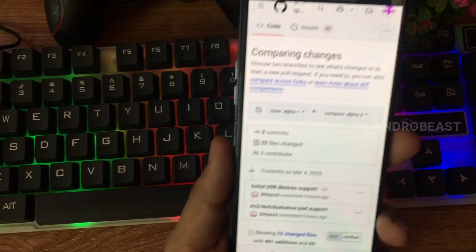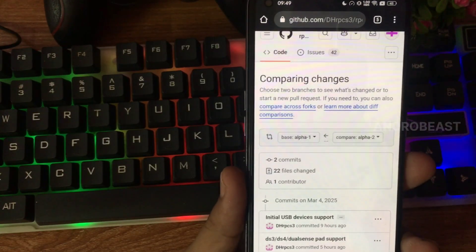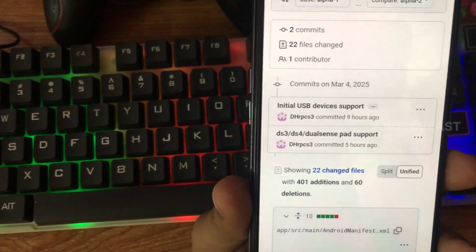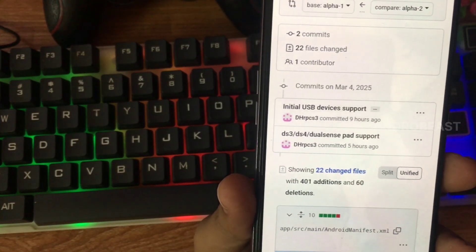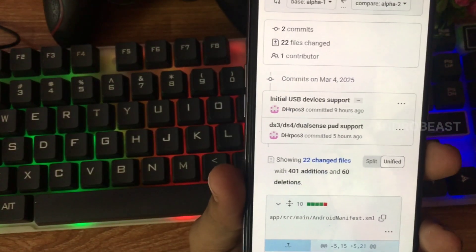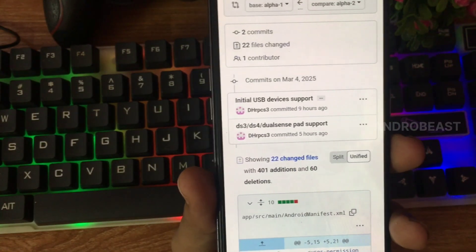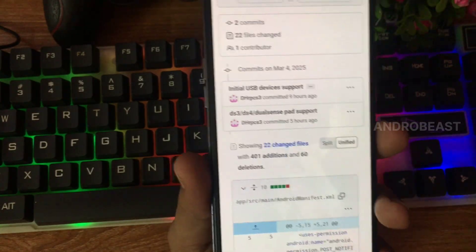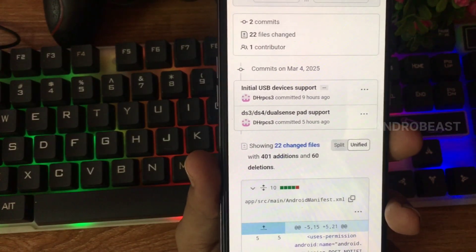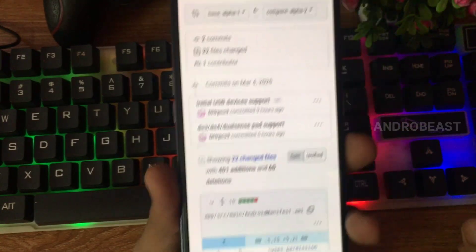They have released the new update of RPCS3 Android Alpha Version 2. With this update they have added initial USB device support. For now, only DualShock 3, DualShock 4, and DualSense pads are supported, and they must be connected via OTG or USB. Generic controllers are not supported for now, and on-screen control support has not been added yet.